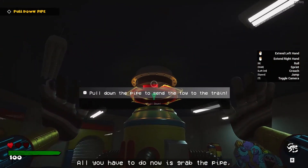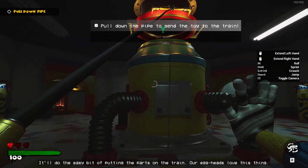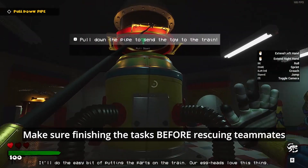All you have to do now is grab the pipe and pull it down to connect it with the machine. It'll do the easy bit of putting the toy parts on the train. Our eggheads love this thing.